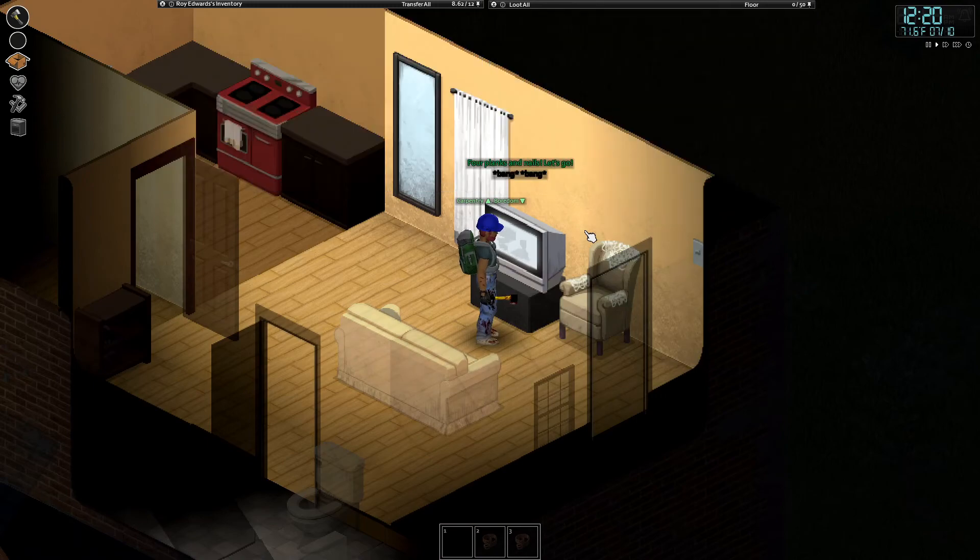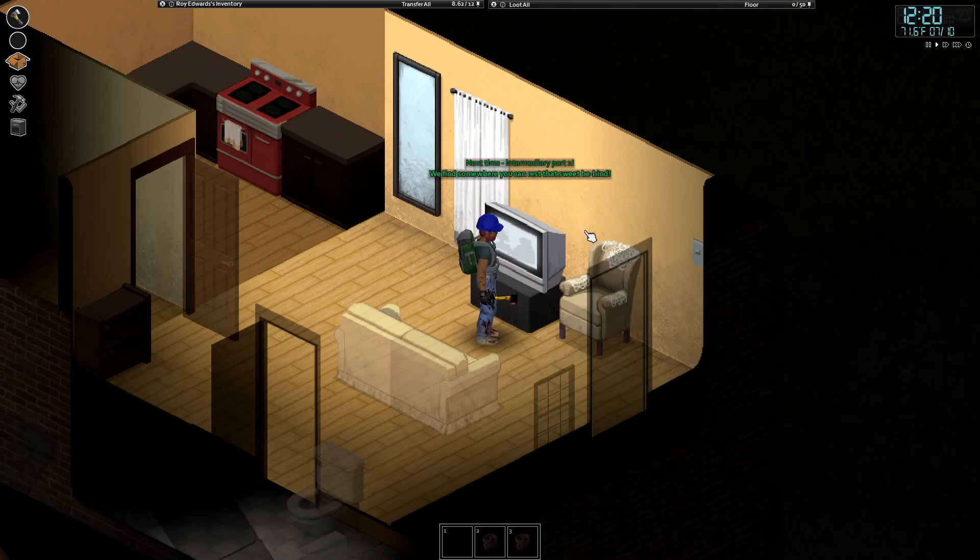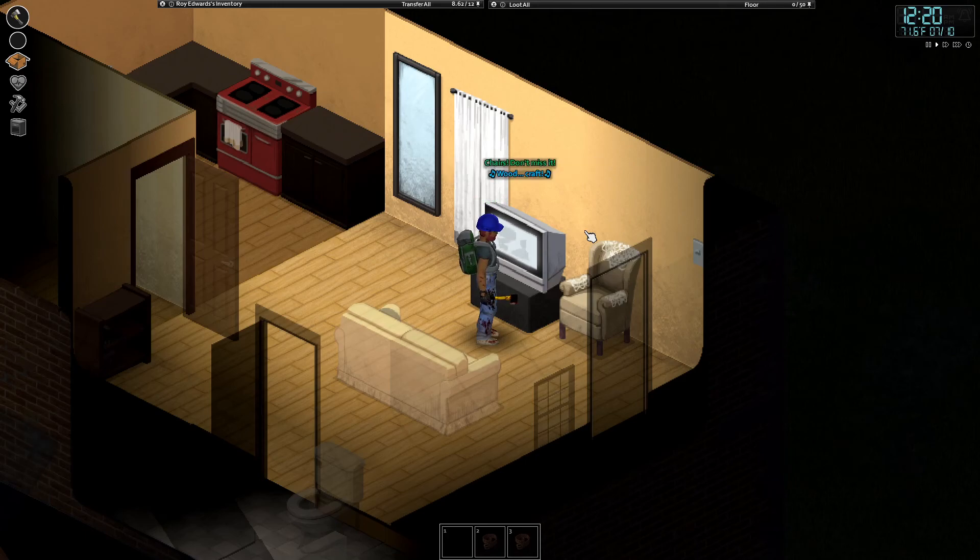I'm going to end the episode here. So we've looted the convenience store. Next we need — well, we should have a branching path here. If we find a car, we're out of here. If we don't find a car, we need to look for a hammer, a saw, and nails — we can board up Cortman. If you've got any tips or tricks for me, I would love to hear them. Otherwise, thanks for watching.